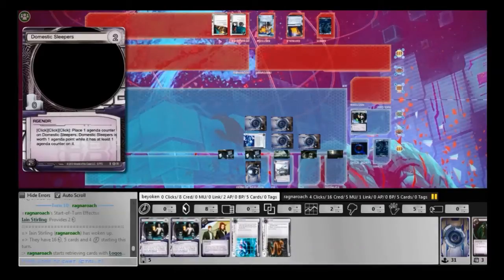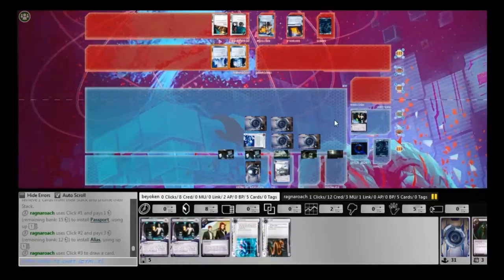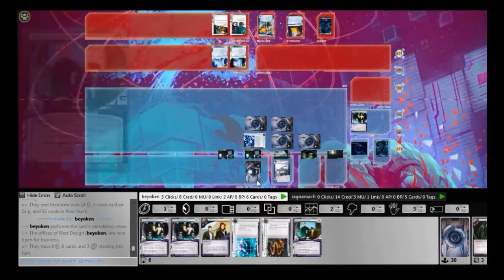It's very useful because I have 10 two-pointers in my deck — all the 3-pointers, an NAPD Contract, and Efficiency Committees — so these will get me to 6 points easily. But what about my 7th point? This is where Domestic Sleepers comes in, and it's very useful for a fast deck like mine. This is a fast deck — all my ice is binary, non-taxing ice that will be useless after the early to mid game stage. So I desperately need to push out these agendas as quickly as possible.